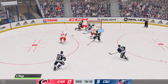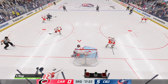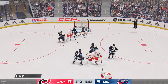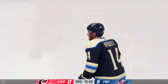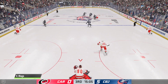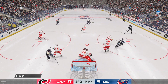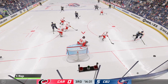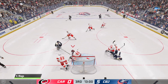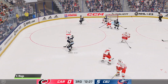A shot from Wierenski goes wide. Slavin's carrying it in, dishes a saucer over to Jarvis — their first shot in what feels like an eternity. Dumped in again by Bjorkstrand. It's five to nothing. I've been scored on more times than I would have preferred, and our team isn't doing anything offensively in this game. A blocker save from Wierenski. Brett Pesci again — he's had the only breakaway for the Hurricanes in this game. A one-timer saved by Merzlikens. He's hardly had to do any work. If I only faced about seven shots in a game, I could probably get a shutout.